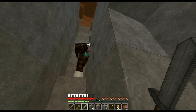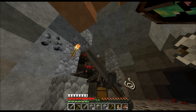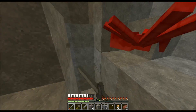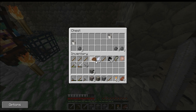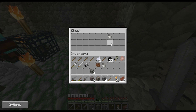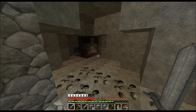They prepare to charge the spider spawner area. They light it up. The dungeon loot includes a looting enchantment book, cocoa beans, and gunpowder. They divide the loot — someone takes gunpowder, another takes buckets, and the saddle and cocoa beans. They also hear a creeper — or possibly a zombie.